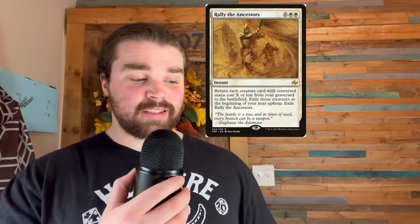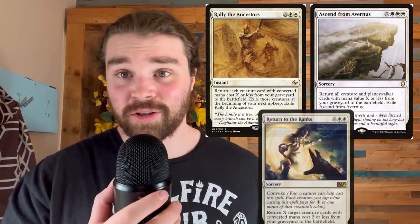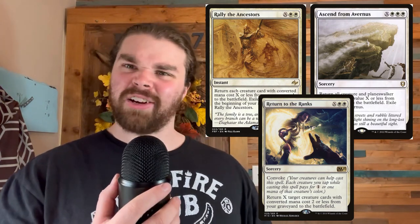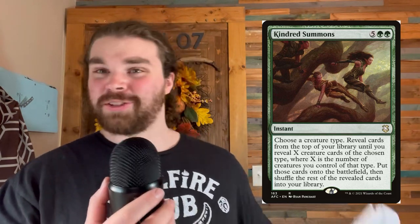I'm saying we go crazy and include cards like Rally the Ancestors, Ascend from Avernus, and Return to the Ranks. We can grab all of the hydras from our graveyard, throw them onto the battlefield, and they're instantly gonna die again, creating a massive board state. Likewise, we can use cards like Kindred Summons — we search up basically all of the hydras in our deck, throw them onto the battlefield to instantly die, just to create more hydra tokens. Tell me that doesn't just sound fun.